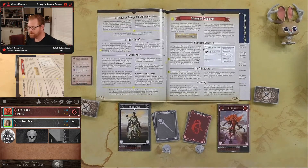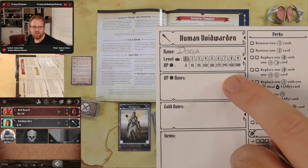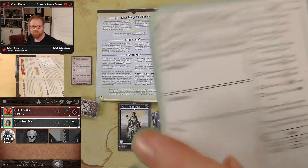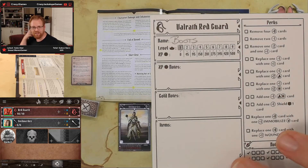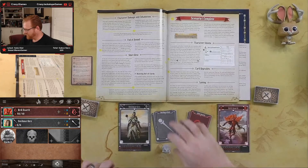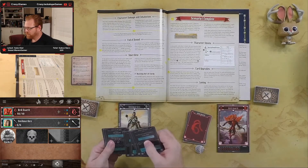We got character sheets, so I pulled those out and named my characters. My human Void Warden is level one, and her name is Dora. My Red Guard is level one, and his name is Boots. So I've got Dora and Boots as my adventuring party.